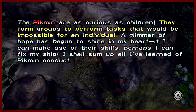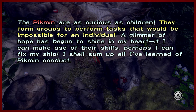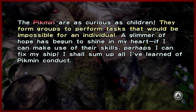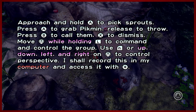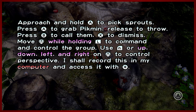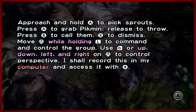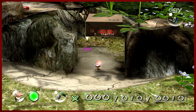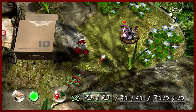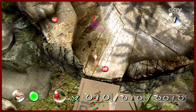The Pikmin are as curious as children. They form groups to perform tasks that would be impossible for an individual. A glimmer of hope has begun to shine in my heart. If I can make use of their skills, perhaps I can fix my ship. Approach and hold A to pick sprouts, grab Pikmin, call them, dismiss. You can move the camera all around if you need to. Plenty of options to essentially guide your Pikmin.